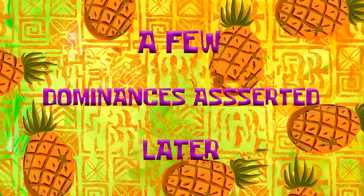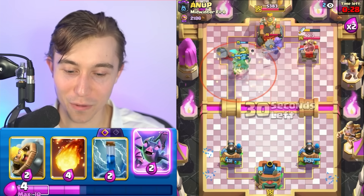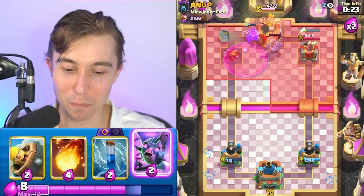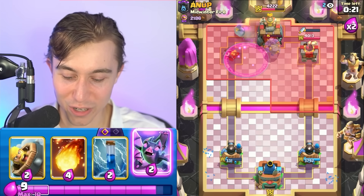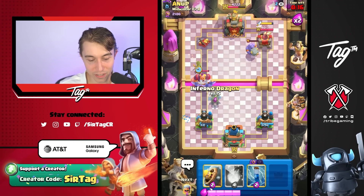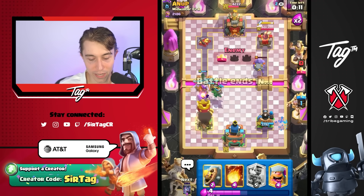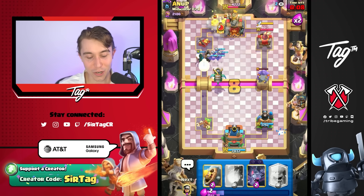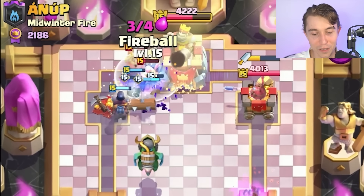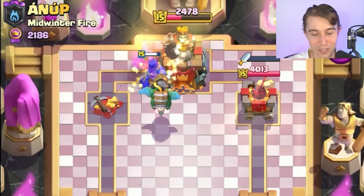A few dominances asserted later — I don't think this guy understands at what level we're going to push after trying to three crown him. I really want to take everything I can and more. Out here just rambunctiously going for the three for no reason whatsoever. Go for Bats in preparation for him to go in for an RG — and that's exactly what he does. I'm going to go in for Inferno Dragon and also a Zap. Feels bad, man — but we are going to three crown you! I play like an idiot because I enjoy literally asserting the maximum dominance against our opponents.